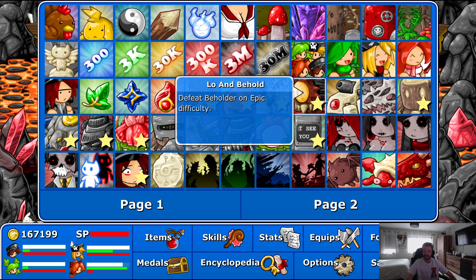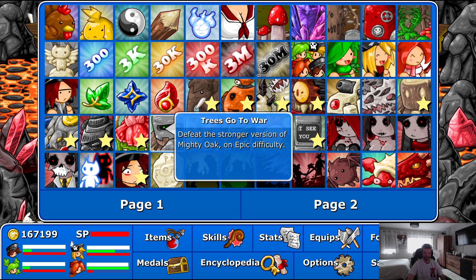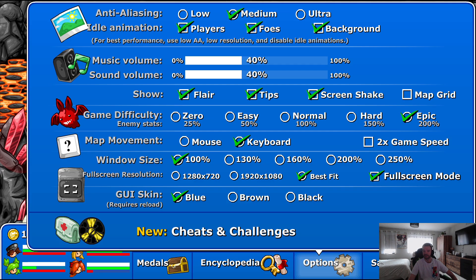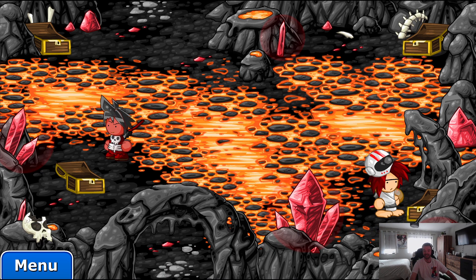Next step — I either go to the Ruins, or I go mess around with Battle Mountain. If I have the right equips to fight Armored Oak, then I'm going to go mess around there. So next will be either Protector or Armored Oak. In the next video, I shall see you in one of those. Till then, take care! Bye-bye.